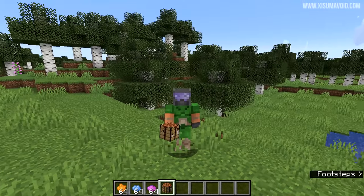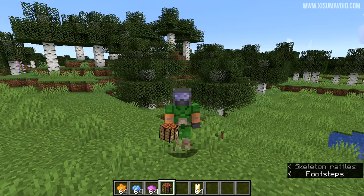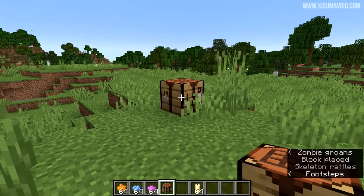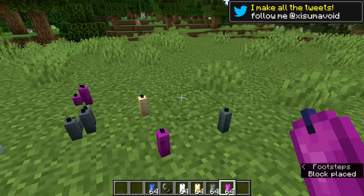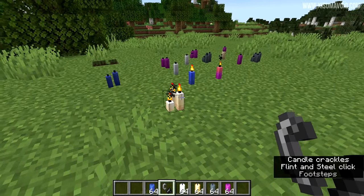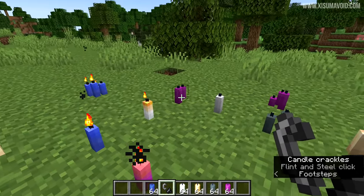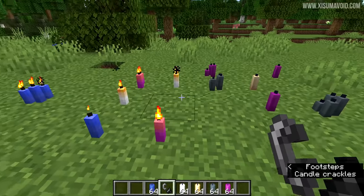What about those candles that were recently removed from this update? They appear to be back — actually back in both creative and survival mode. This appears to be a parity issue with Bedrock, as Bedrock is going to receive an additional update after 1.17 drops to add candles in. So yes, it's back in the game including all the recipes, and there's a change regarding how they look when they are lit. The actual texture changes and becomes more luminous — it's quite obvious because there's a bit of a colour change.